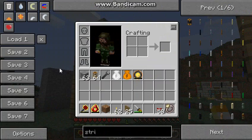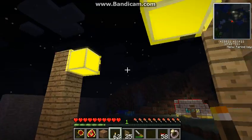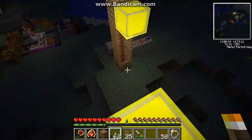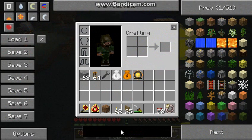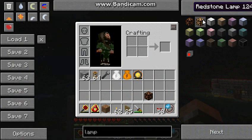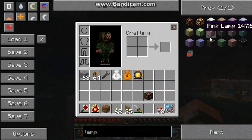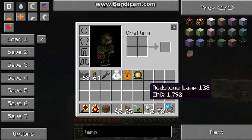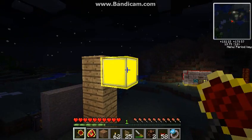So when you turn it to night, they all launch on. And if you have several of these lined up, it'll look pretty cool when they turn on. You can use any lamp color — there are lots of lamp colors — or you can even use the vanilla one if you want to. I'll show you guys that real quick.